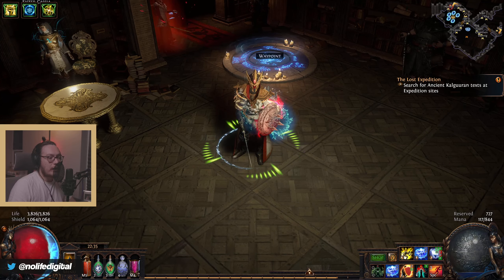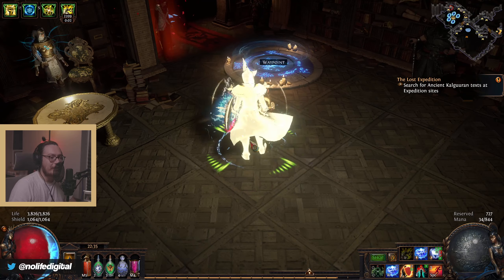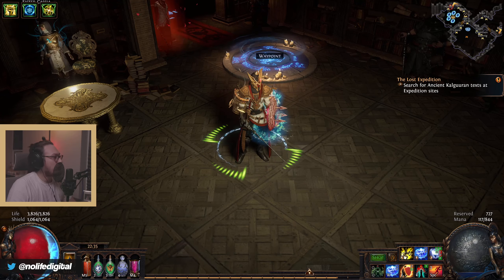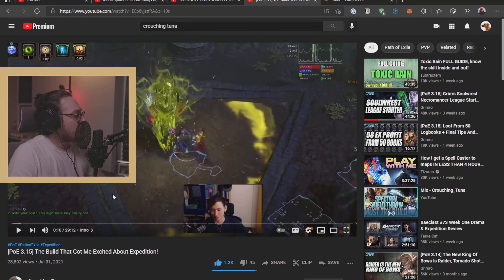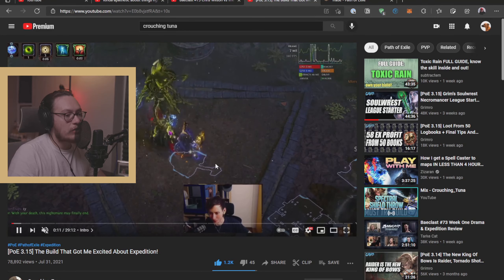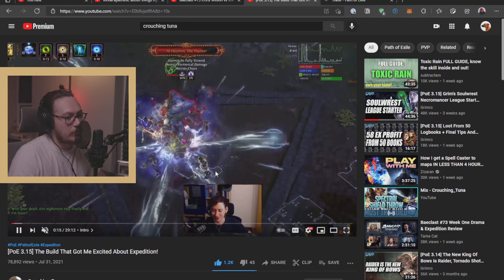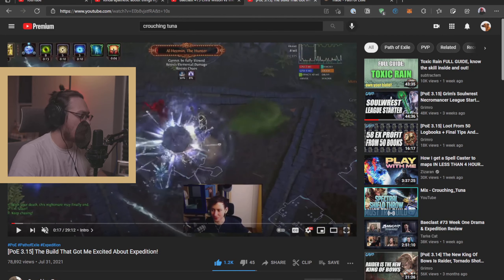So first, let's jump into my character. I'm playing SST — I'm an SST cuck, baby, hell yeah. I do want to shout out Crouching Tuna's build. Head over to his channel, it's called The Build — that got me excited about Expedition. He talks about his Raider Cold Convert SST build. It's excellent, he did a really great job on this thing. I pretty much just yoinked it.